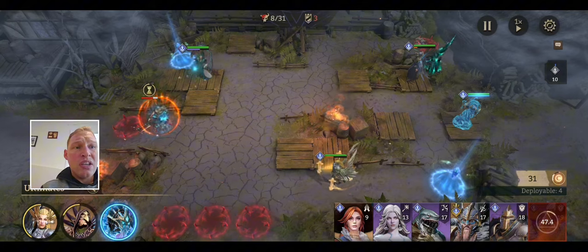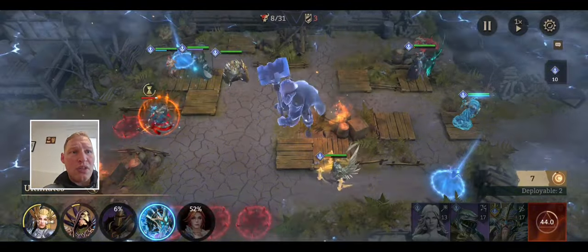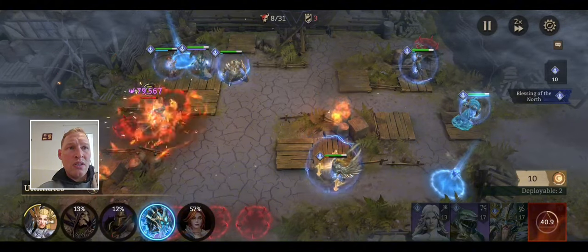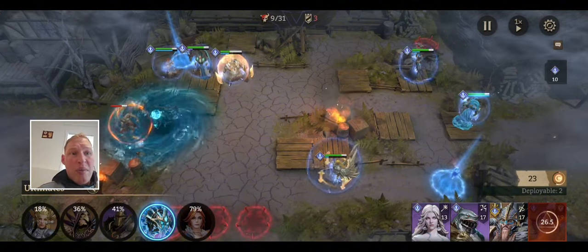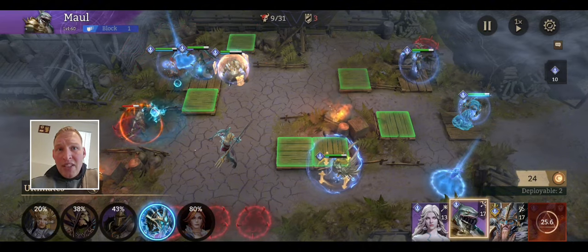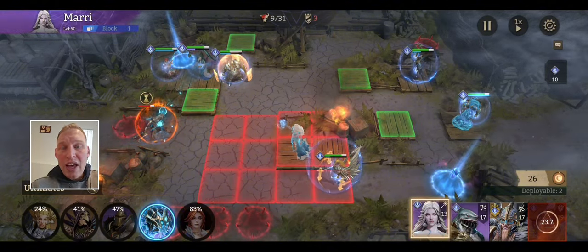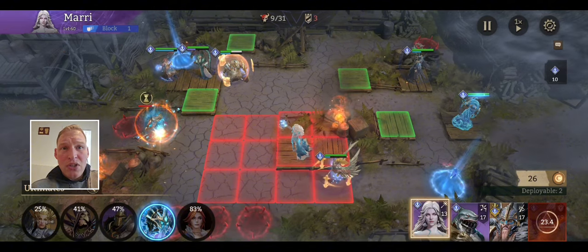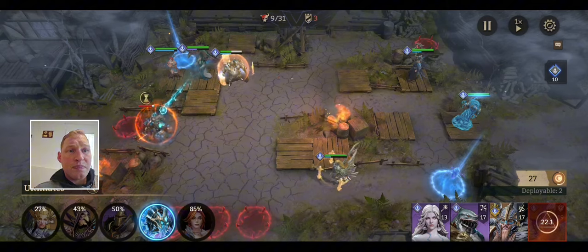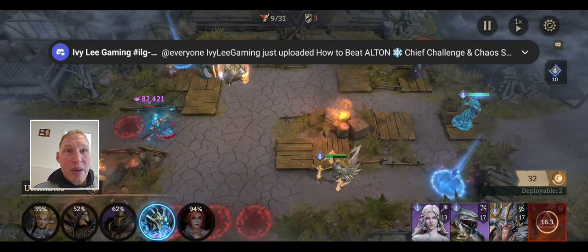Let's get some DPS up in the top left. Let's get a tank down to support that side, and let's get some heals and damage mitigation. Speed this up a little bit. Now, if your Shamir isn't strong enough to take care of the top left by himself, you have a couple of options. You can put Maul up top facing down to provide extra DPS — a lot of people do that. Or if you just need a little bit, you can put Mari here facing left, and she can slow them down and provide extra physical and magic damage increase with her basic tech.